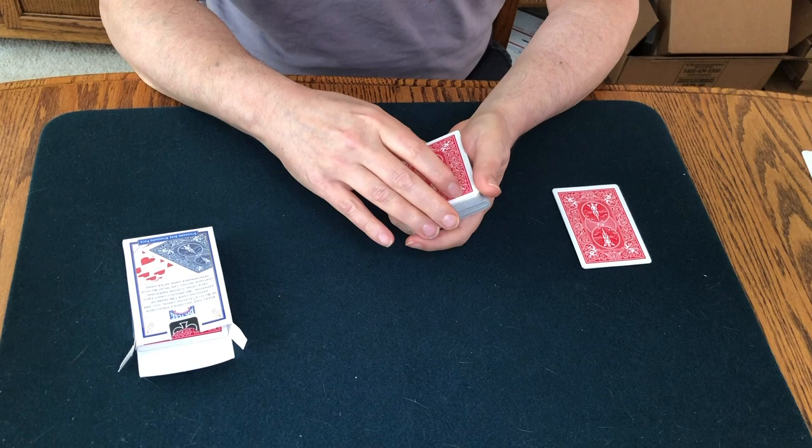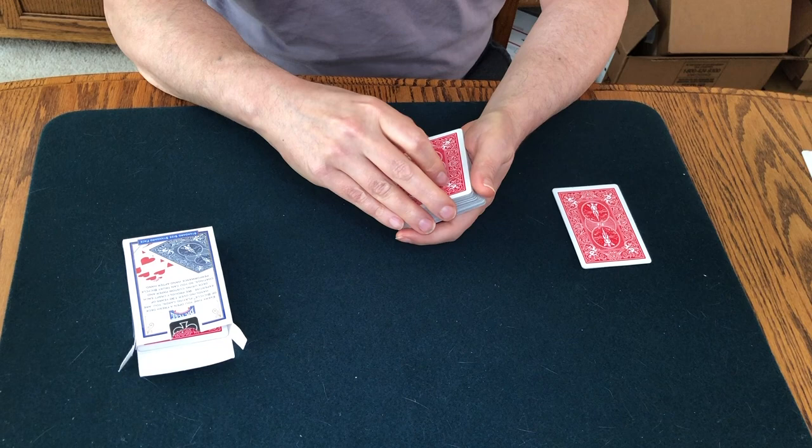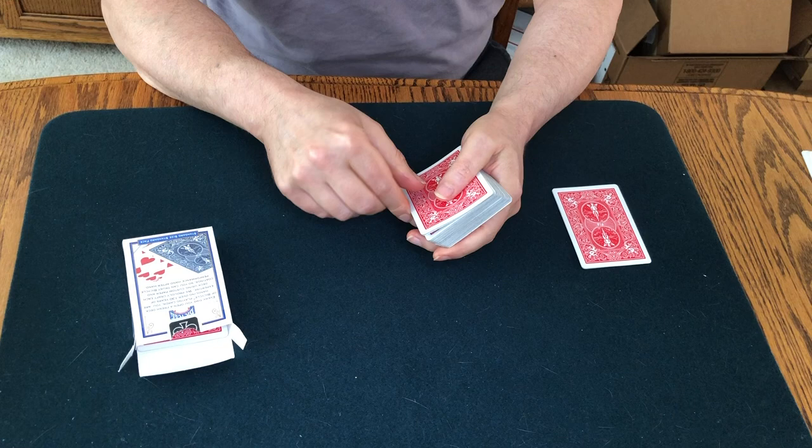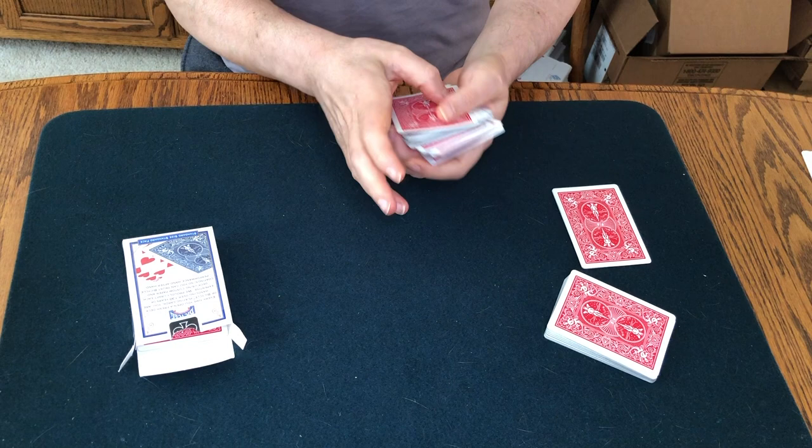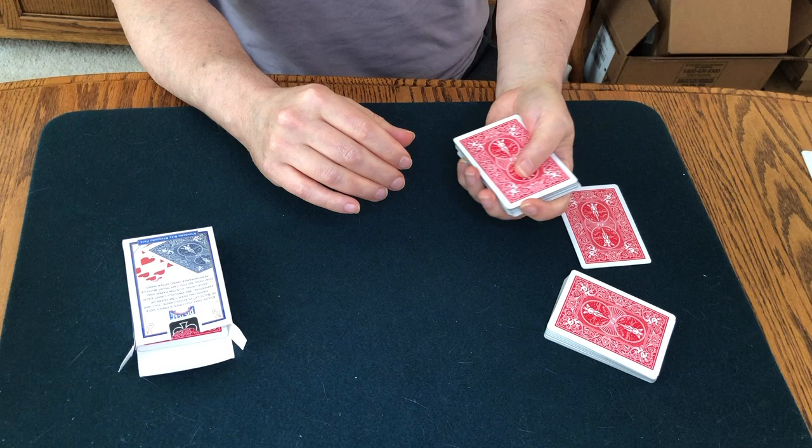Only problem is, at this point they're on to us. They know their brethren are being isolated in this box, and they might not be so quick to come to the top anymore. Let's see if we can get another one — no dice. They're hiding now. But that's okay, I have a pretty good idea of where they're hiding. I think they're hiding towards the bottom of the deck, but I'm pretty good at finding kings. I can sort of sense where they generally are, because they are such mischief makers.